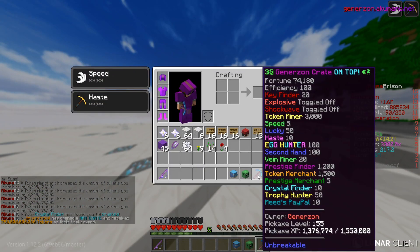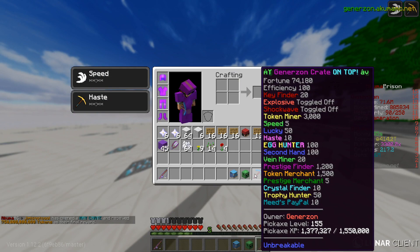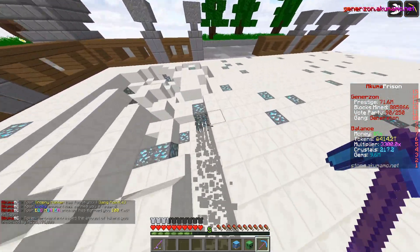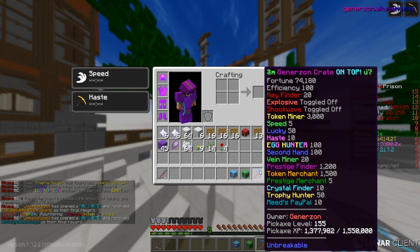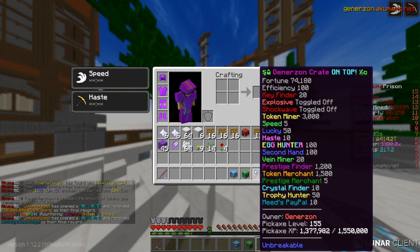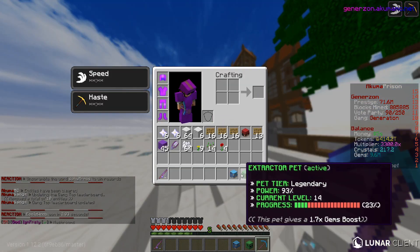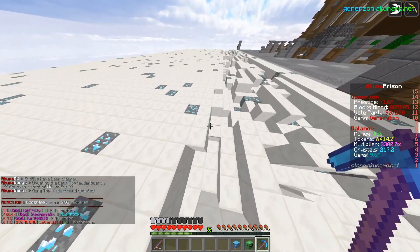So if you guys didn't know, there's an enchant on my pickaxe right now called Vein Miner. Every time we prestige, you get gems. Vein Miner gives us a certain thousand amount of gems every time it goes off. Additionally, all the auto prestiges I have because of Prestige Finder count towards our gem counter. Plus we are running an additional 1.7 times gem boost pet right now.